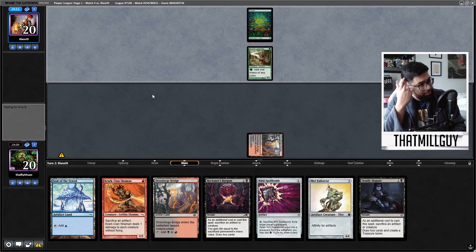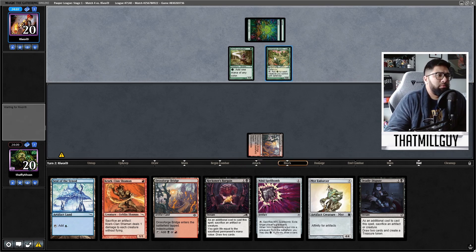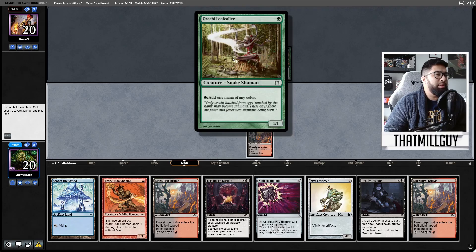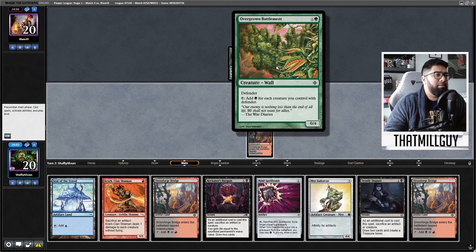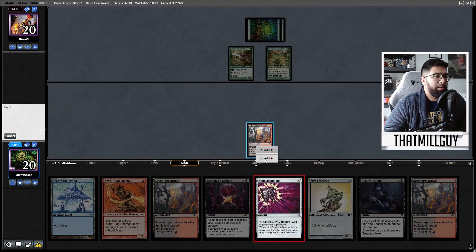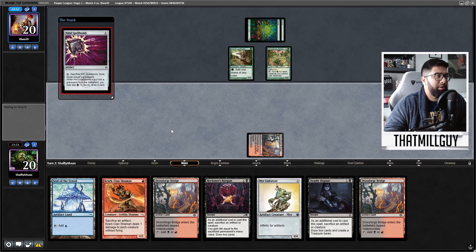Next turn we go — add for each... it's Walls? Walls play something like this? It's not a wall though. Add for each defender, yeah, creature with defender. Okay, so this is Walls. I don't know how useful the cards in my hand are going to be right now. I think I'm just going to get out my tap lands. I just got to start getting stuff out, really.